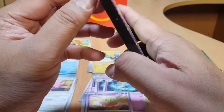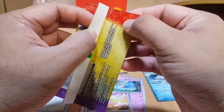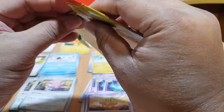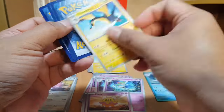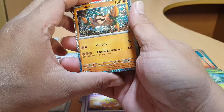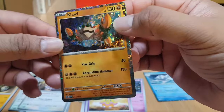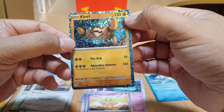I only have one pack left, which means I'm going to miss one holo card if I get a duplicate. Let's open it slowly so we can't see the holo card immediately — to keep the excitement. We need to get the holo card. The third card is... it's Klawf! Not sure how to say it exactly, but it's a holo card. This is the fifth holo card we get from these 10 packs. We are actually missing just one card out of the 10 packs we opened.